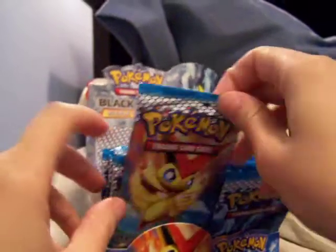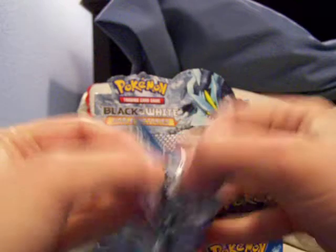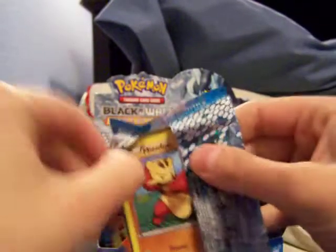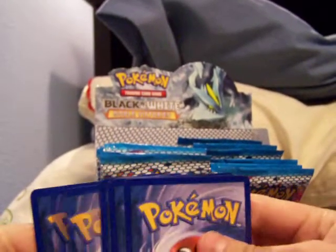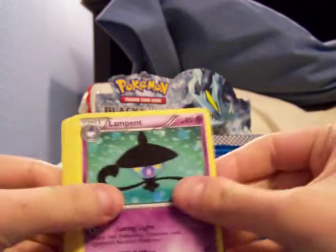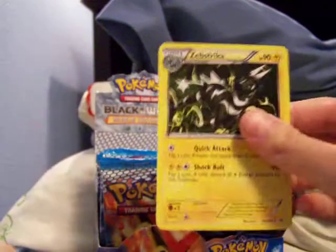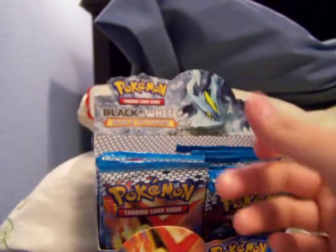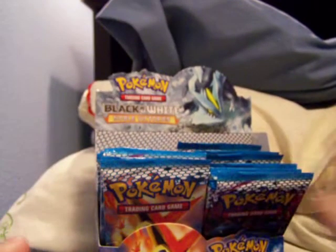It doesn't help that the box becomes unbalanced. I don't know how people keep their boxes from falling over in videos. Okay, so we got Lampent, Girder, Super Rod, Mienfoo, Larvesta, Timber, EMS, LGM, Mienfoo, and a Zebstrika rare. Doing good on getting rares that I need, and full arts that I need too.